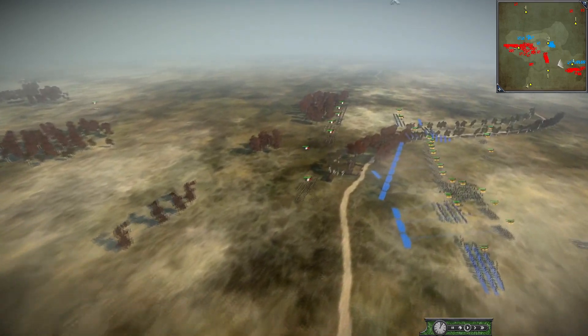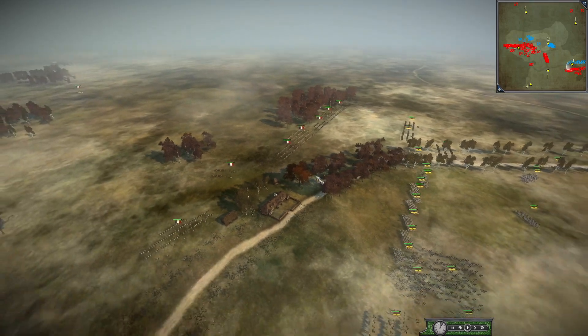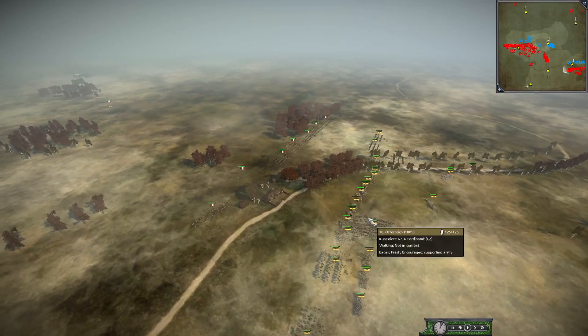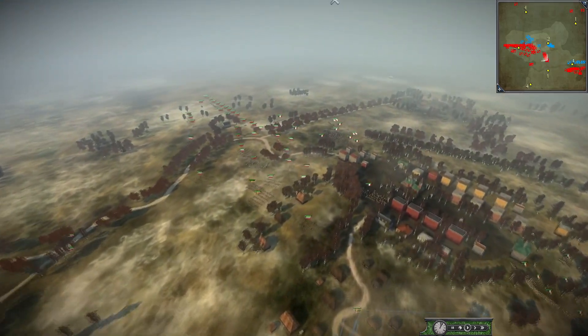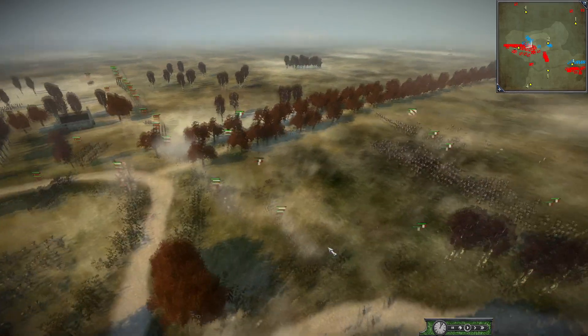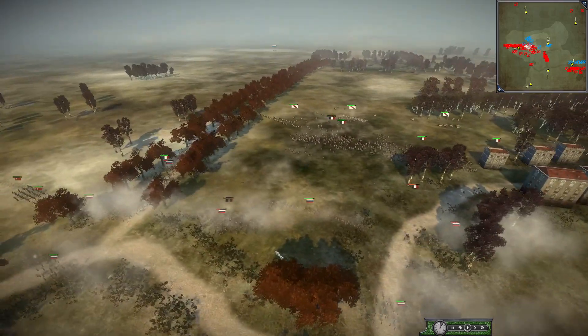Sweden's going to have to stake their claim to some part — maybe use these buildings as an outline, maybe use the tree line. We do have horse artillery pushed up — 8-pound horse artillery going to try and pin down maybe some infantry, maybe some cav. Russia is going to be engaged here. We do have skirmishers who fired on the Chasseurs Cheval, got some more line infantry, some line infantry that got shot.